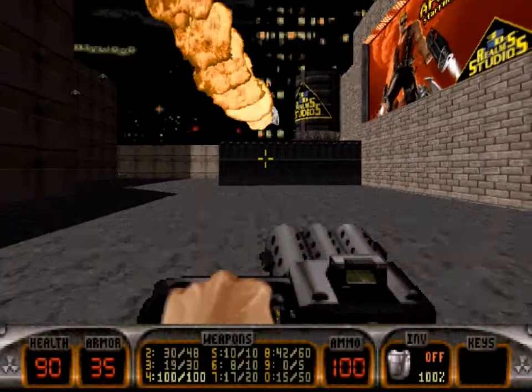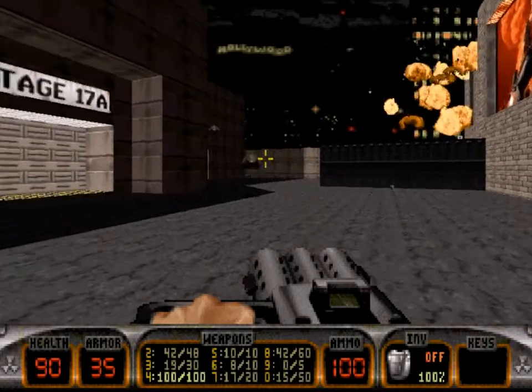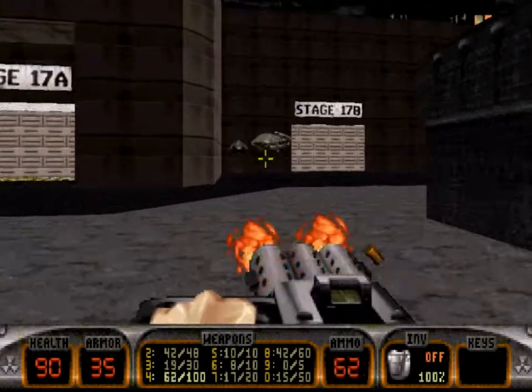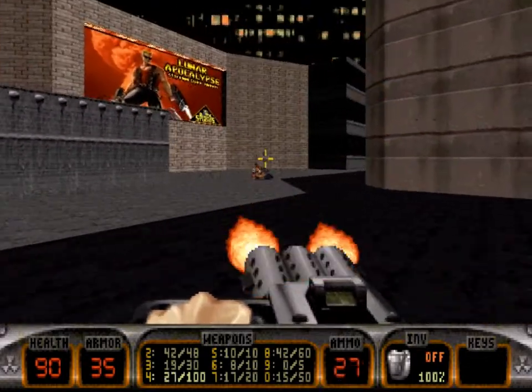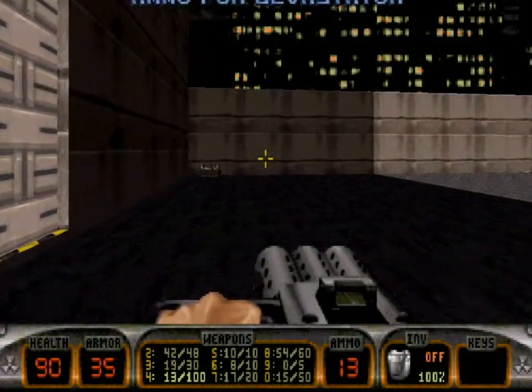This level starts off similarly to the first level in Episode 1, where you got a cool ride but then lose it immediately afterwards. We didn't actually see Duke getting a cool ride before Episode 1, but you can only assume. But this involves the movie set, one of my favorite levels actually.